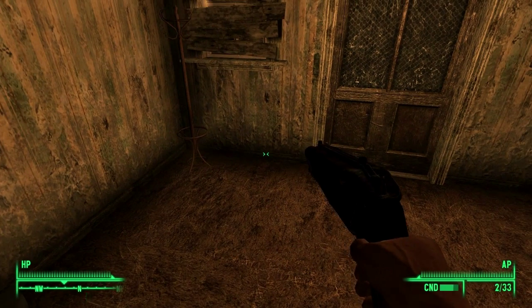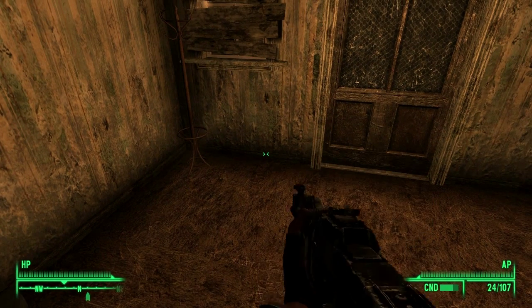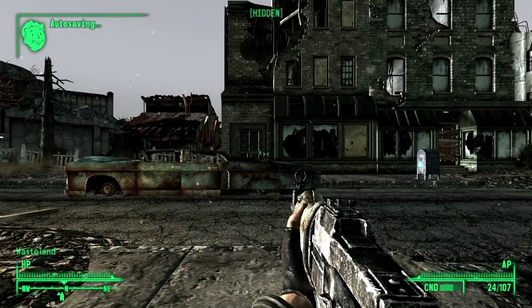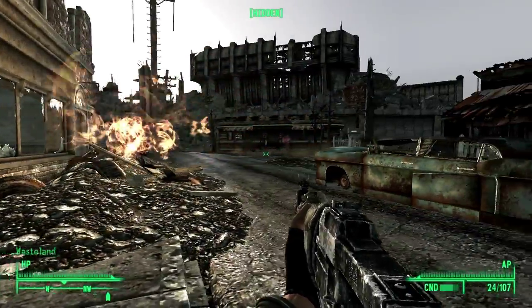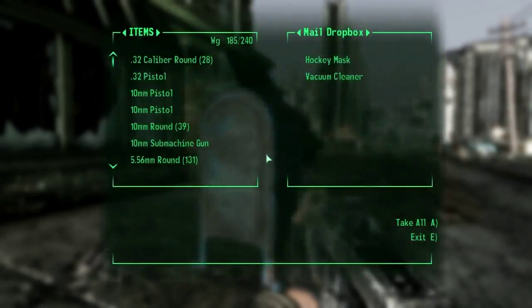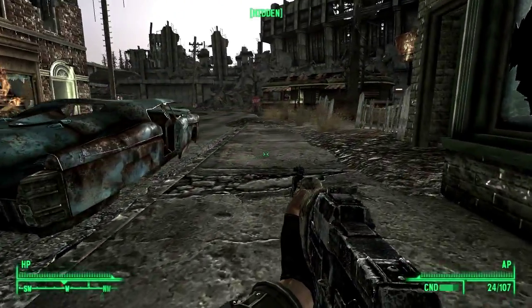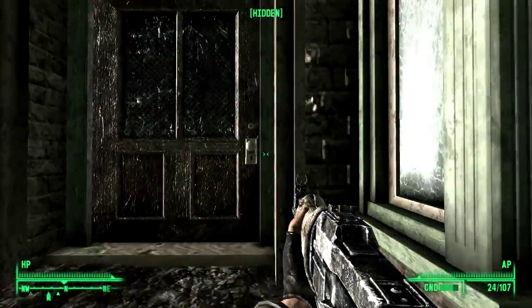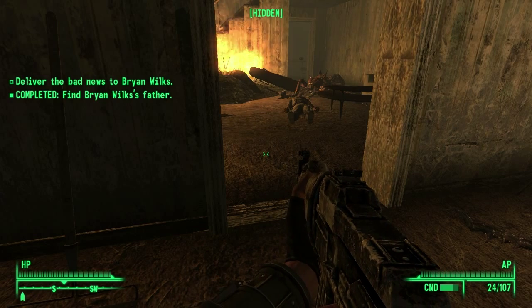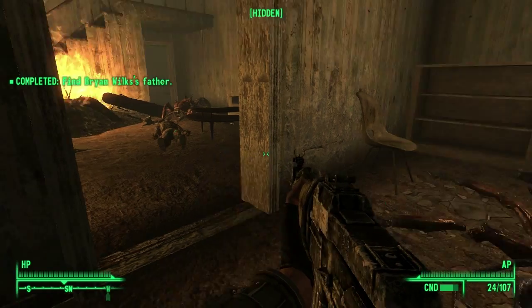Let's get outside and change weapons — let me go with the rifle. She said across the street, so let's go over here and see what's there. Vacuum cleaner — not much good in an apocalypse. The Wilkes House — let's get in here. I hope there's someone in here. Oh God, there's been a massacre in here. We found Brian Wilkes — I think he's dead. That's not good.